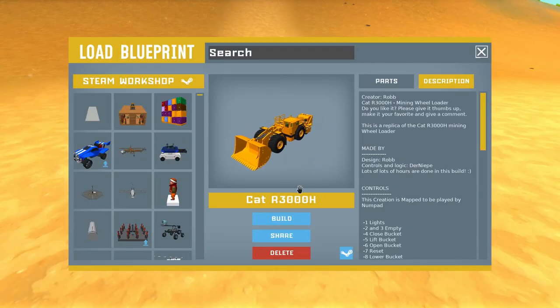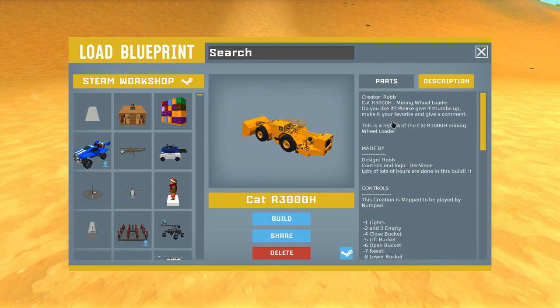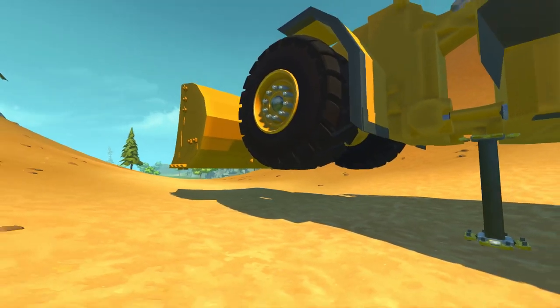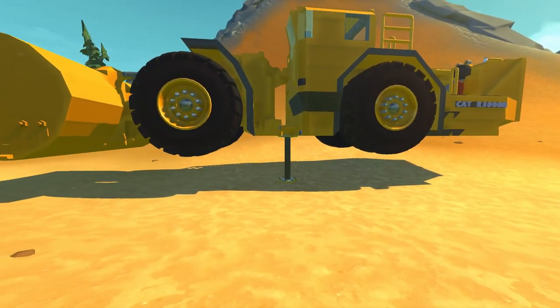Next up we've got the CAT R3000H, created by Rob. Rob has made other very large industrial machines that are really awesome — you should check them all out. This is a replica of a CAT R3000H mining wheel loader. I'm hoping where I am is going to be big enough to spawn it — perfect, this is the perfect spot to see this thing.